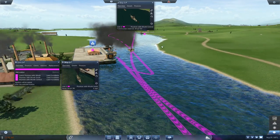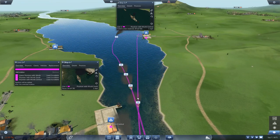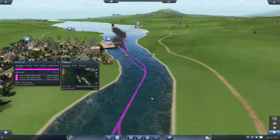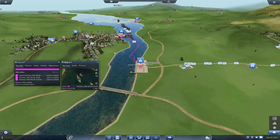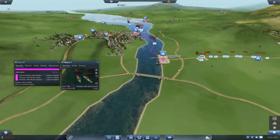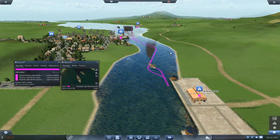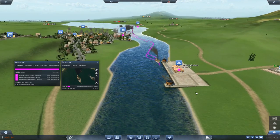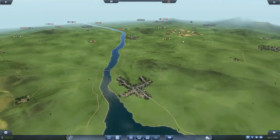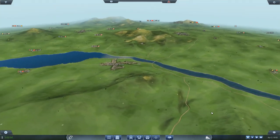That is a bit of a problem and it makes me very scared about using boats. Shipping routes are generally very profitable, but this is a major issue. So we'll have to restart — I'm going to restart on the same map but switch to Easy. The reason is just in case I run into another problem like this, I don't want to keep restarting because of a silly technical issue. Same map, but starting on Easy means I start with three million instead of two million.